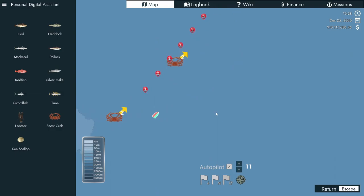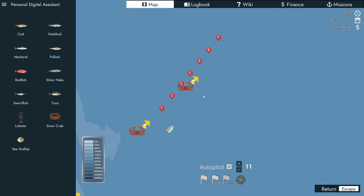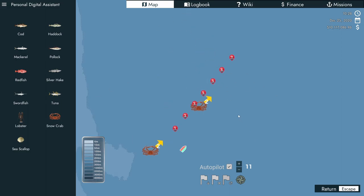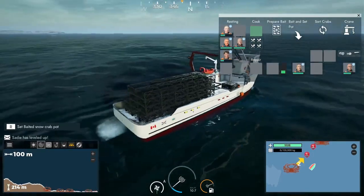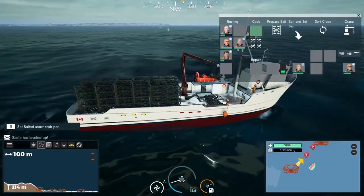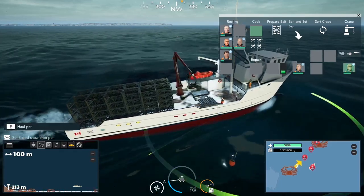So I'm doing my same strategy where I do multiple lines, and then I'm going to go this side. That was a very straight line as you can see — that looks perfect. There was a fair bit of crabs there; I went just to the left of where the arrow is. That way we can set the lines up better and do some diagonal ones through here, which will help us hit the maximum amount of crab.